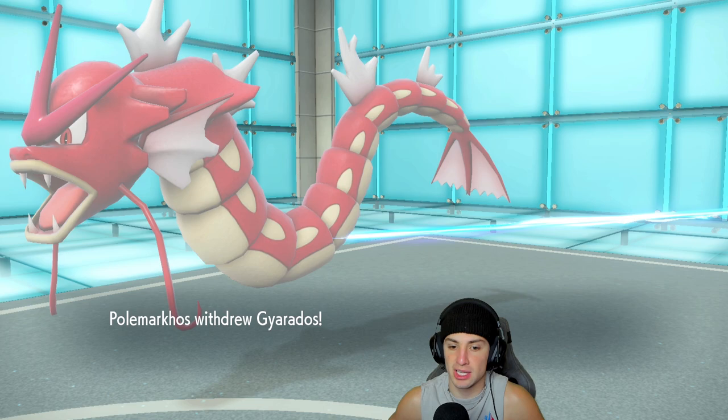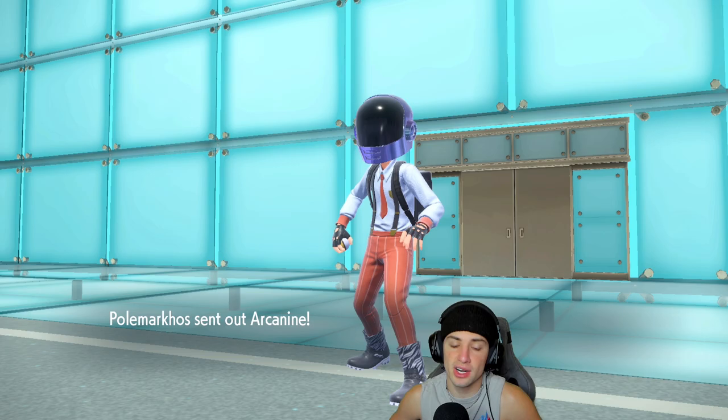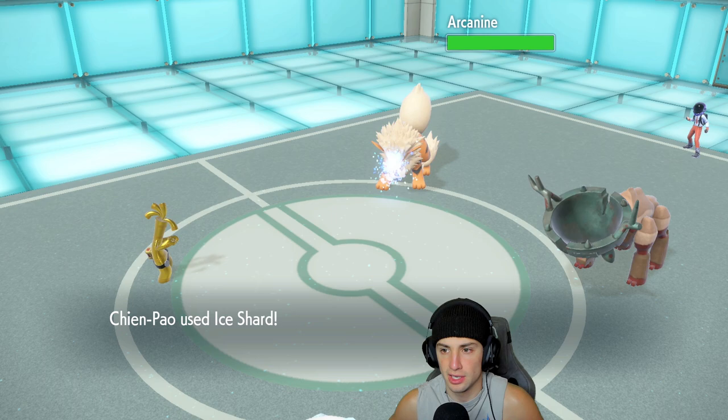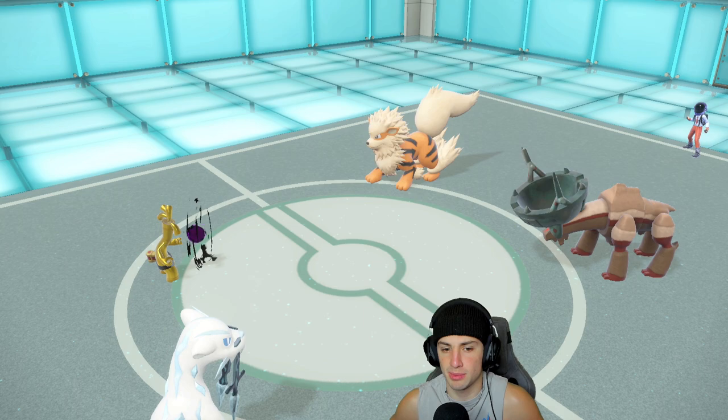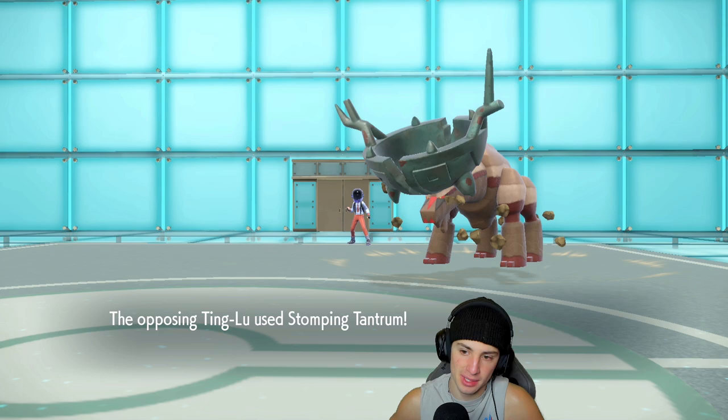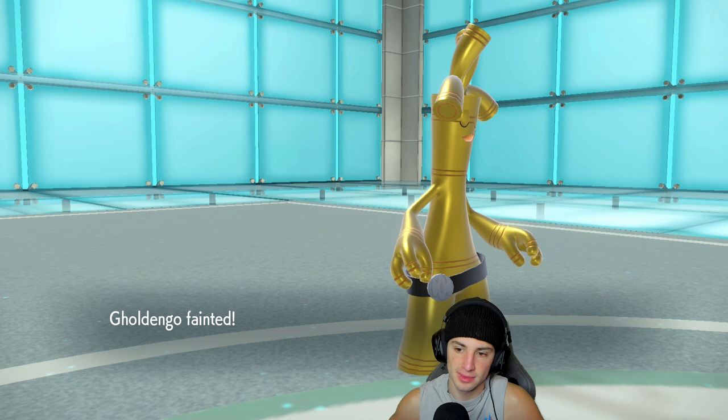Arcanine comes out, so we're going to need to throw a Power Gem. A Stomping Tantrum could KO my Golden Go again, which is scary. Ice Shard flies but does like five damage. Shadow Ball goes and we get the special defense drop. Life Orb pops and Golden Go gets KO'd. Ouch, man. Sitting in a tough spot. Our opponent's playing really good here. I'm going into my Valiant — he's my back-in Pokemon right here. I'm going to pop the Booster Energy, which is great — it's going to be Speed.